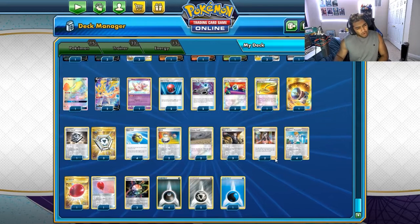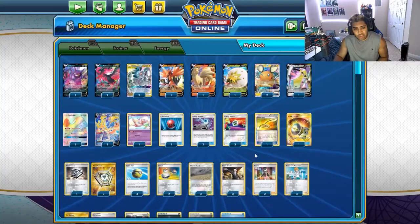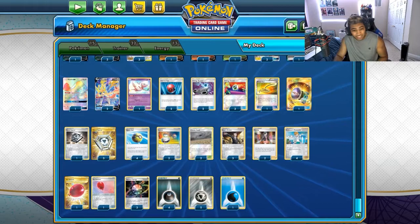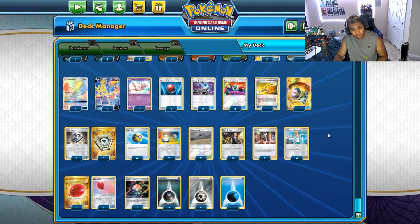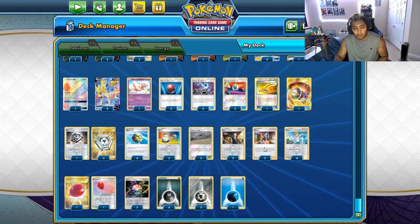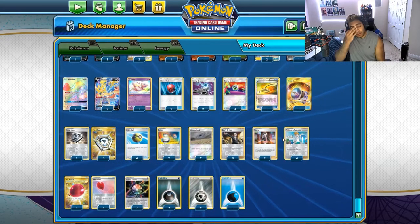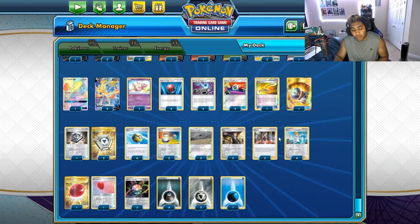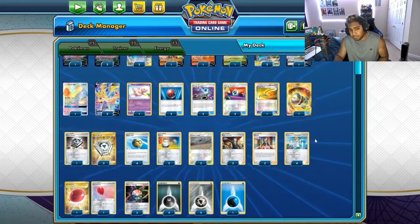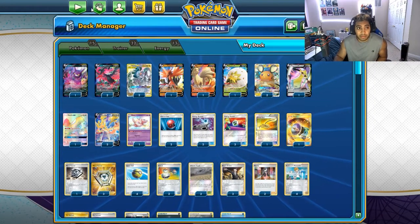Two copies of Marnie. I don't know if I'm sold on Marnie as the backup supporter — I just don't want to discard all these cards we have a lot of the time. Maybe two Marnies is fine, or maybe playing a Skyla or a Stamp is fine. These three supporter cards are probably the best package to just play in any deck in the standard format now, and probably post-rotation as well. And then four Professor's Research — absolutely necessary. So the deck is still the deck. ADP is still ADP, so let's jump into some games.